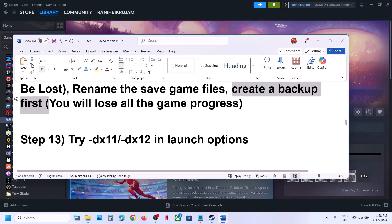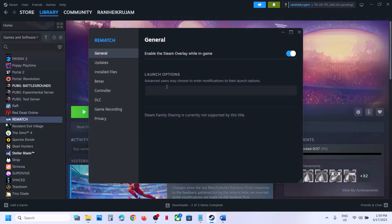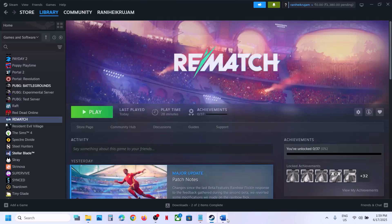The next step is to try DirectX 11 or DirectX 12 in the launch options. Right-click the game in Steam, select Properties, go to the General tab, and in the Launch Options field type '-dx11' then launch and check. If still not working, try '-dx12' and check. If neither works, remove the launch option and follow the next step.